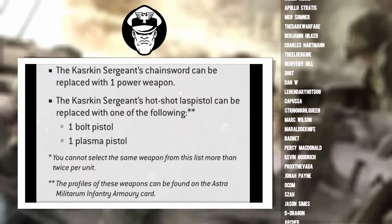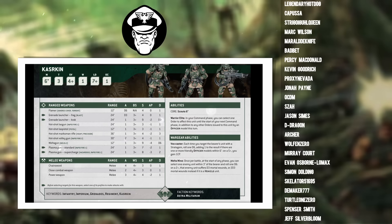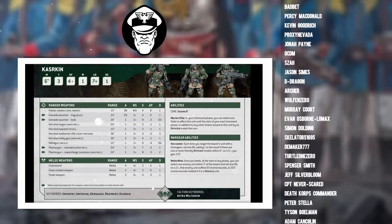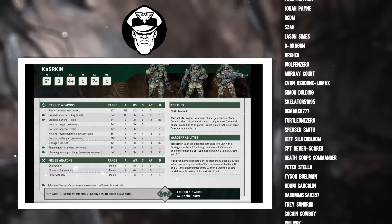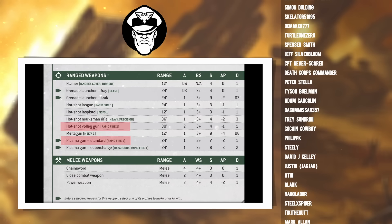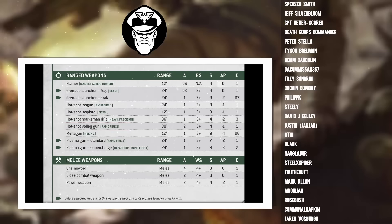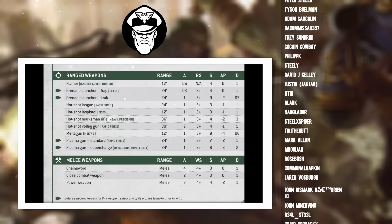Now that we know what the weapons are, let's start working out how we can use them to create some deadly loadouts. The first of which I call the Dakakin. This is where you take your squad and specialize it to put out as many shots as possible — the aim is good anti-infantry capability, scything down rank upon rank of the enemy. To do this we equip our Kazakin with two hotshot volley guns and two plasma guns. We're not going to take the hotshot sniper rifle, and we're also not going to take the melter mine, even though they are free upgrades. We will take the vox caster.